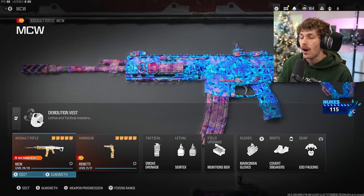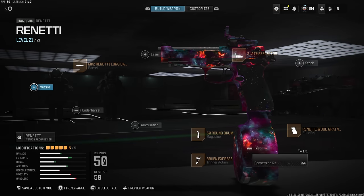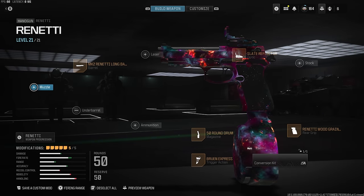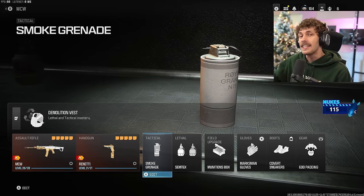For the second build we are rocking the Ronetti. If you guys want a screenshot of one of my favorite Ronetti builds, there you go — got the 50-round drum on there, very broken. With this build we are running the Demolition vest.